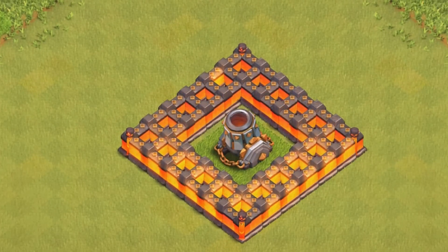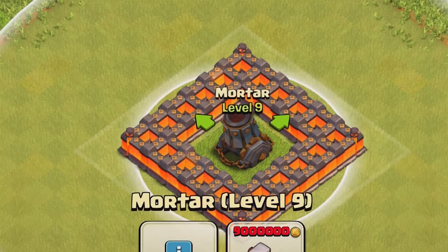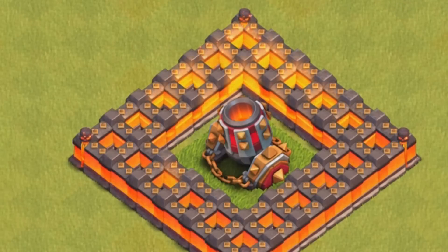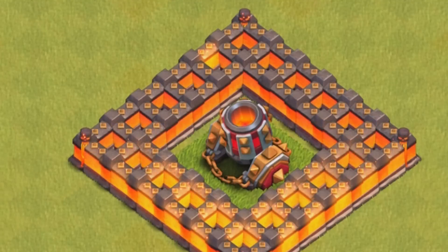I finally finished decorating and now we have the new mortar — doesn't it look awesome? Wait a minute, I heard it can upgrade. Whoo-hoo, it is level 10! Wow, look how awesome this thing is. I wonder what kind of features it has — I heard there's a new button somewhere, let's check it out.